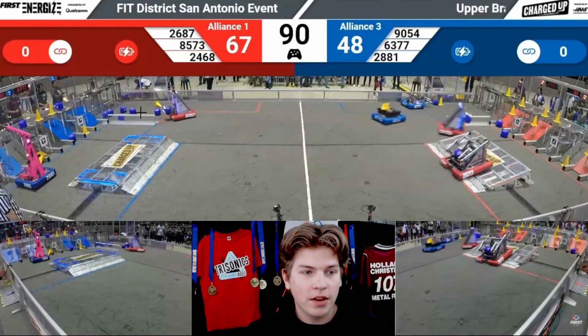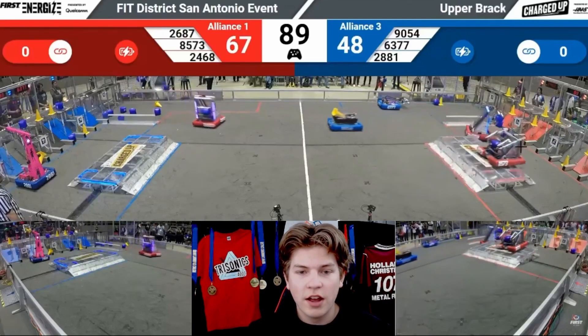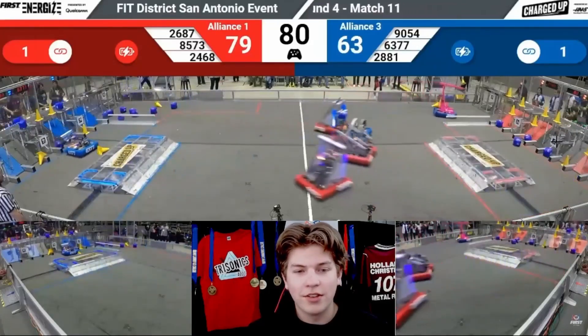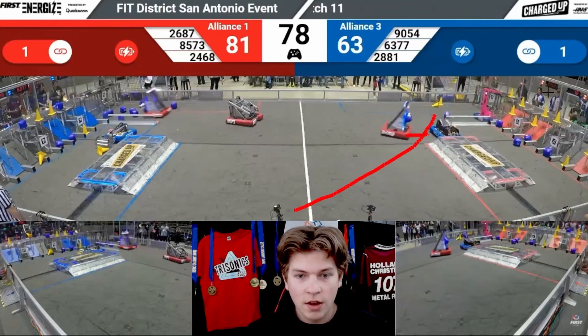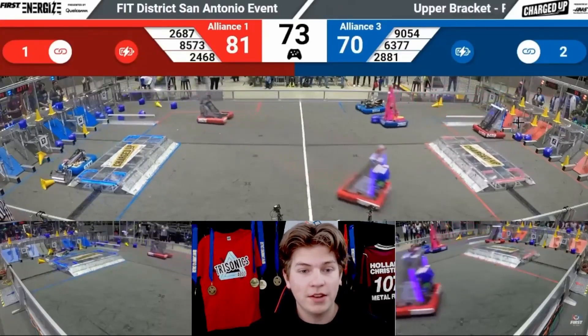I'd also like to note how the human player here for the red alliance actually throws this cube out to Apprentice, making it an even quicker stop for them. They always have these cubes ready for whichever red alliance robot is there, making their cube cycle times incredibly fast. We also see that 2468 is almost throwing cubes, making their cycle times even faster — it's basically just a sprint back and forth between the human player's station and the community. I also like this defense here from 7054. They take this route right here and line themselves up in a T-bone with 2468, preventing them from getting into their community and forcing 2468 to use the charging station — the only time this match they're forced to do that.